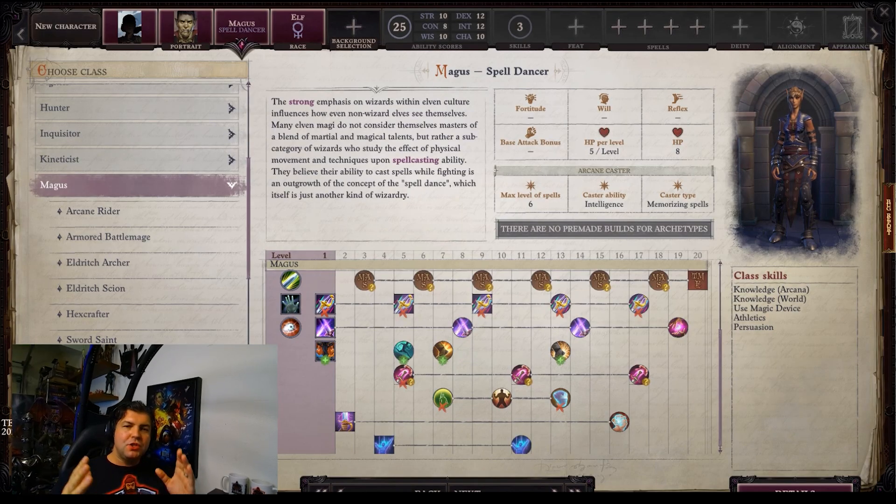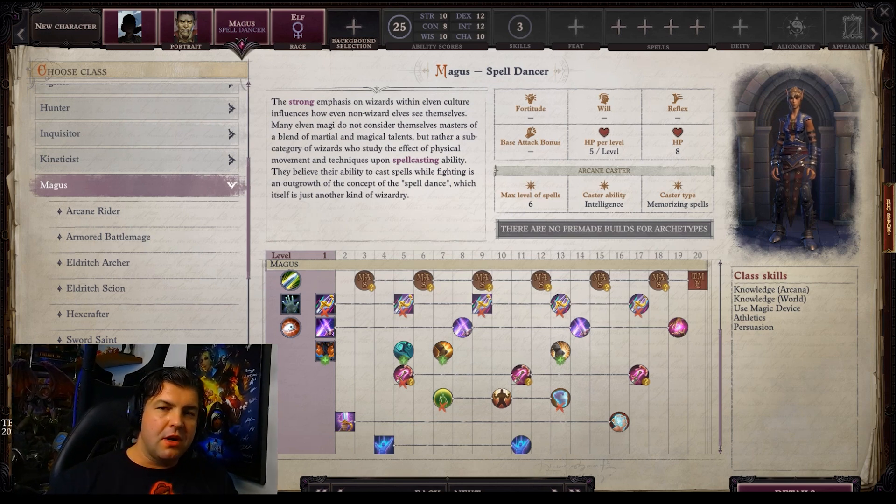Hello and welcome to Leroy Gaming, where today we are continuing our coverage of Pathfinder Wrath of the Righteous. We're coming back for beta phase 2, where they have added some new archetypes. Today we are looking at the Spelldancer, which is an archetype of the Magus class. In this video we're going to go over all the new features of this class, as well as the new UI interface changes that will make creating a character even easier for beginners. I'm going to have helpful timestamps in the description below as well as links to the various resources I've already created for the Magus class.